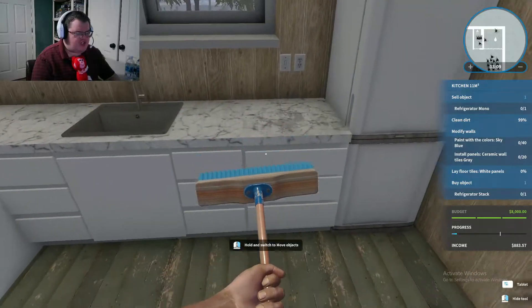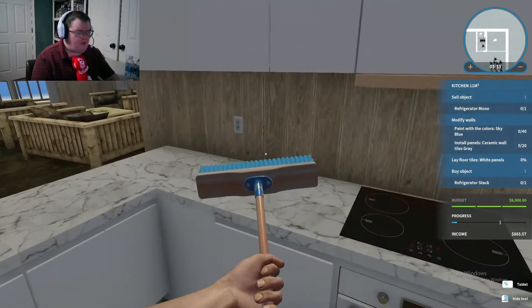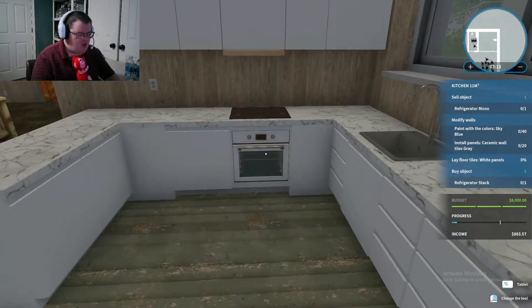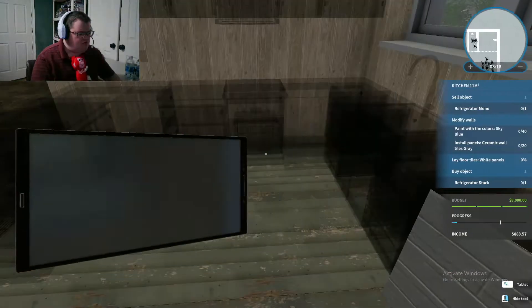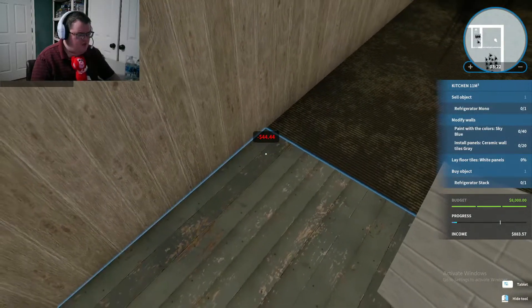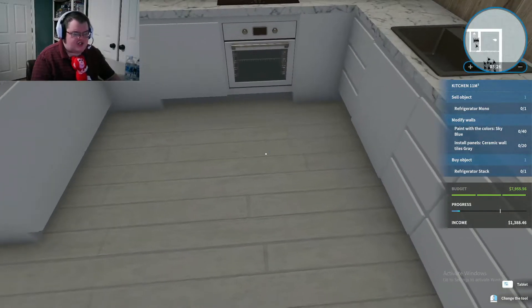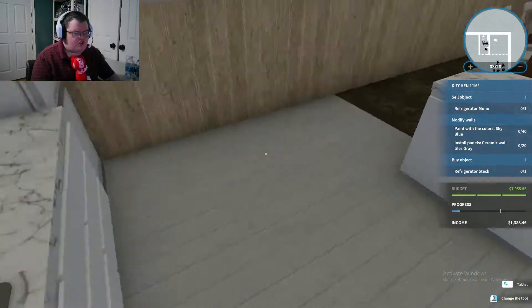It looks almost nice and shiny now — that's all clean. Now we're going to place some tiles. There we go, nice looking tiles.